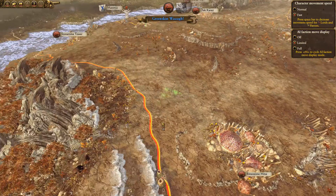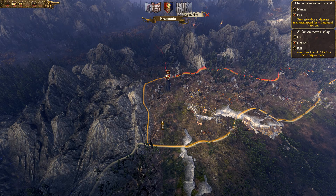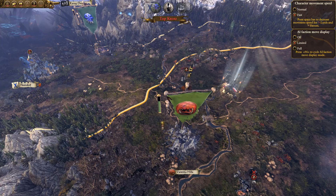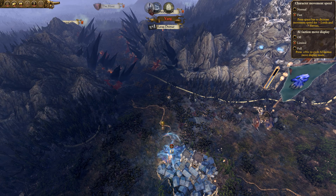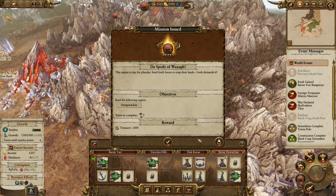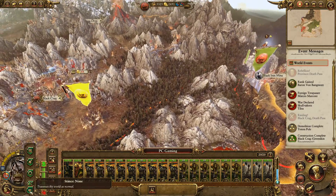This should hopefully slowly start to sort out our economy, because it was in a bit of disarray after we lost Black Crag. We can't afford to lose Black Crag again — there's a threat coming over from that province. Why can't I jump back across?